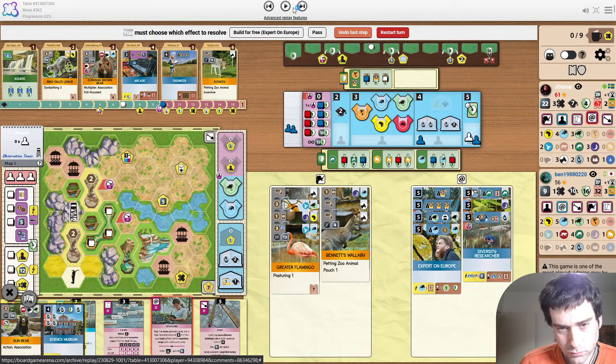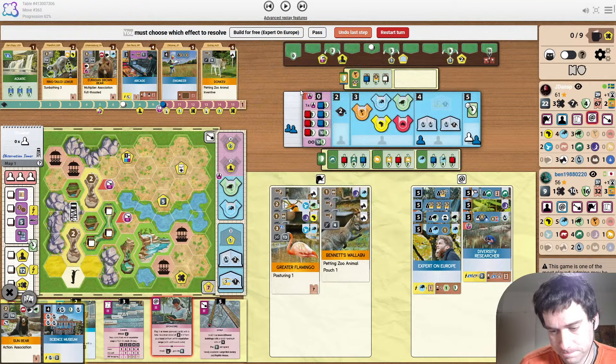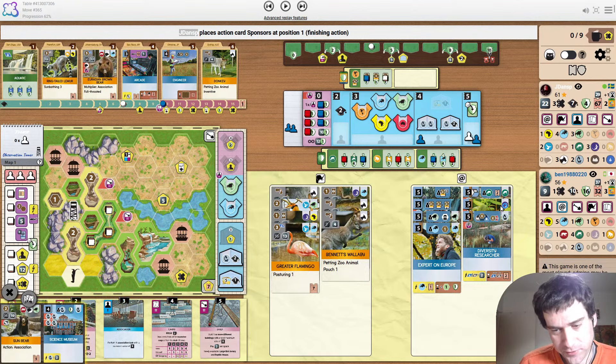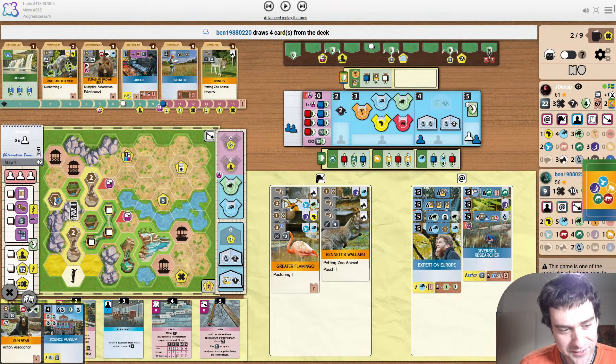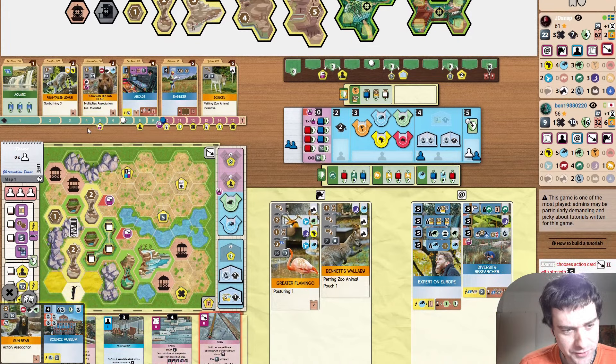This is a good time to play Expert on Europe — getting 4 tickets from it. And I really love this — one thing about Diversity Research on this map is you can now get extra spots on the tower. Just make sure you don't cover up the tower and you have a lot of extra appeal here. We just need a size 1 animal to fit in it now.